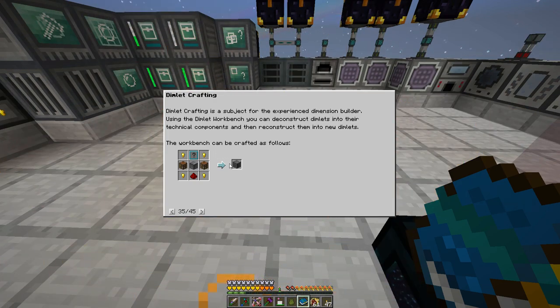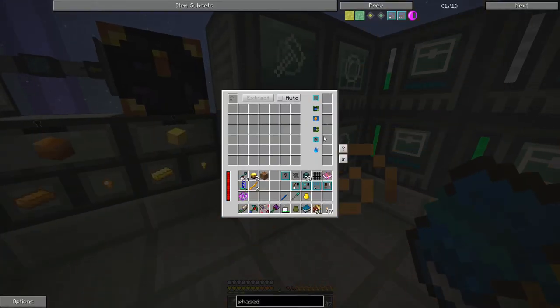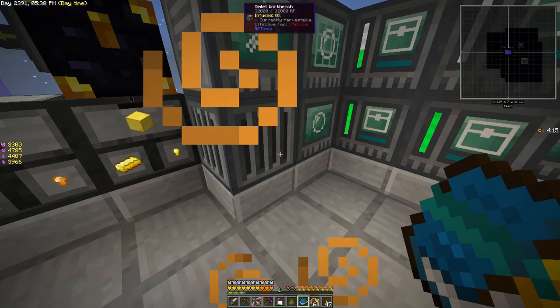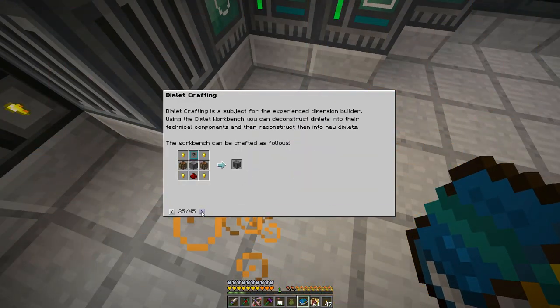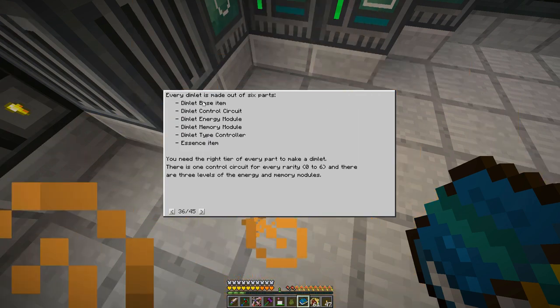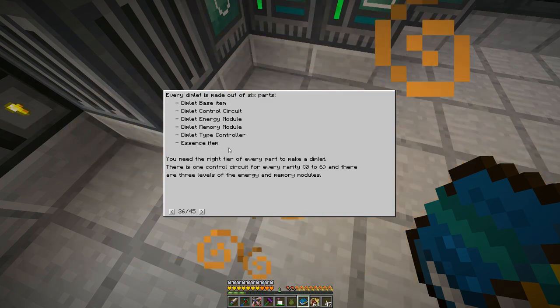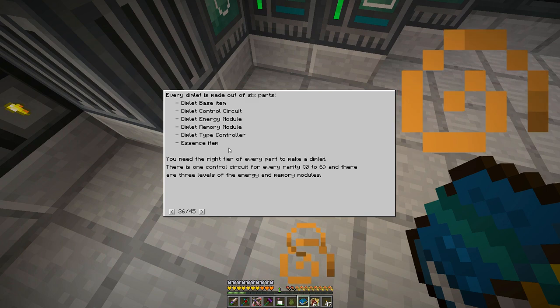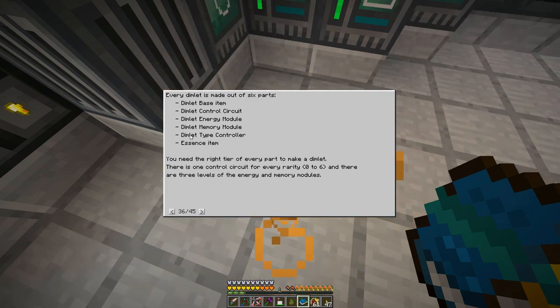What you do is take a dimlet, put it in the workbench, and it breaks it into its constituent parts. You need a base item, a control circuit, energy module, memory module, type controller, and the essence item. You can't get essence out of the actual dimlet — you have to apply that when crafting.